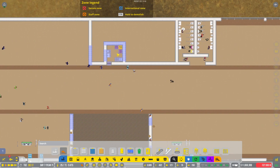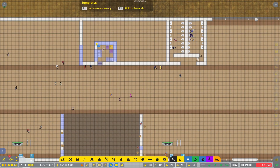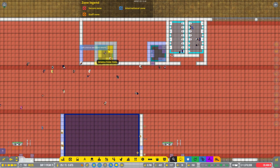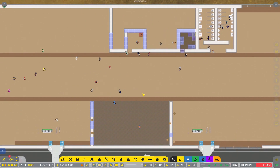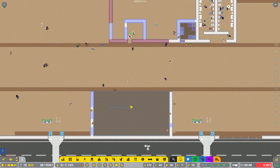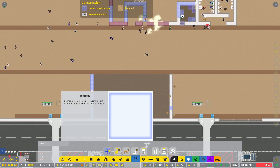That restaurant is going to sit over here. I'm going to put it next to the bathrooms — in fact it'll share that wall. They're basically the same size. The restaurant itself is open to the concourse area, but down here I don't have a good picture on what we have. So we'll go ahead and set up a food room.